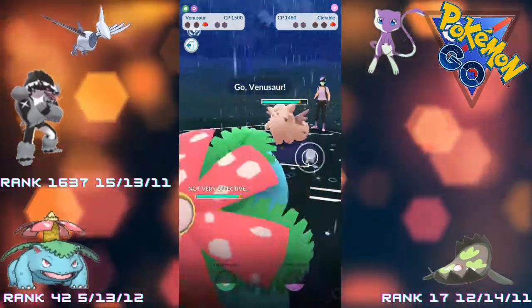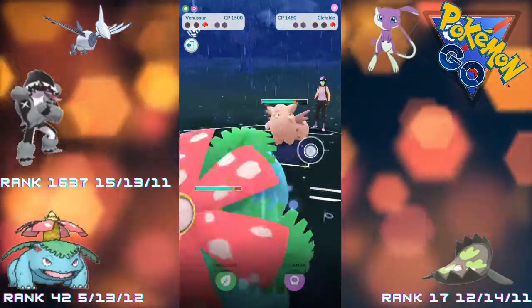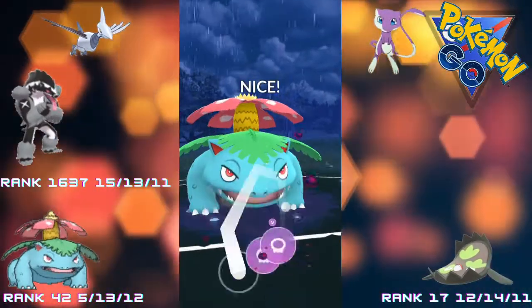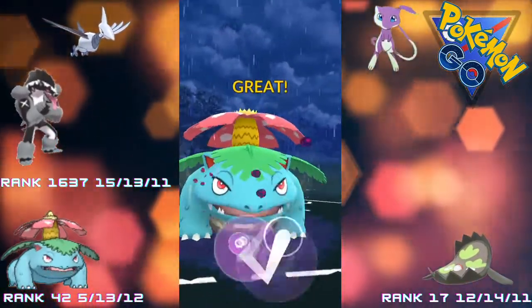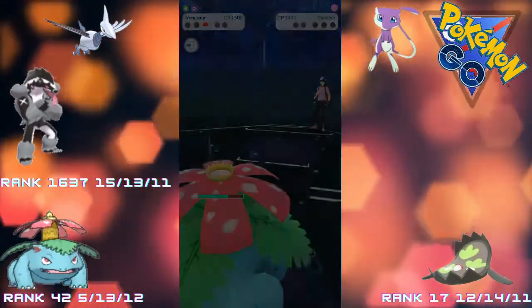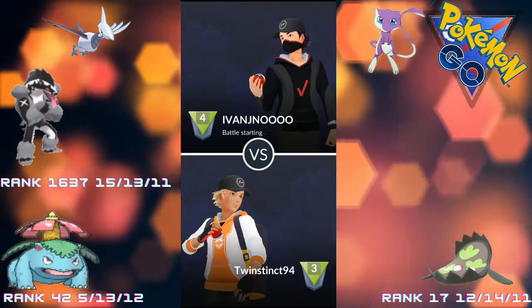The Ice Beam takes down the Drifblim just, and now a Clefable comes in. But in the back we have Venusaur, so we know what Venusaur has against the fairy types, and we know how long it takes for Clefable to charge a charge move, so this should be a good battle. Well played to the opponent - insane damage. Moving straight into the next matchup.